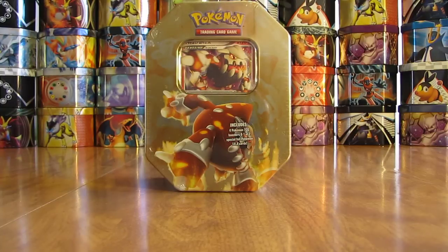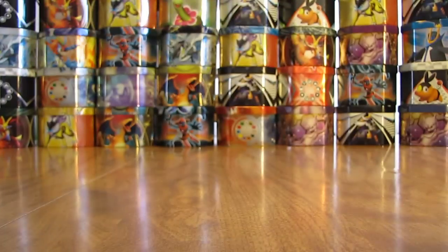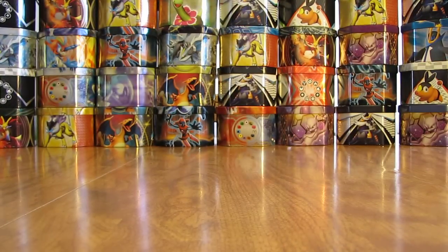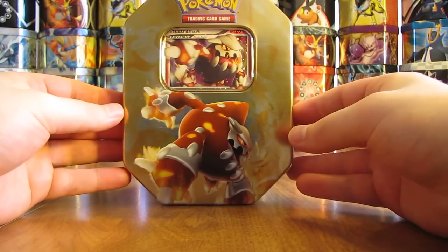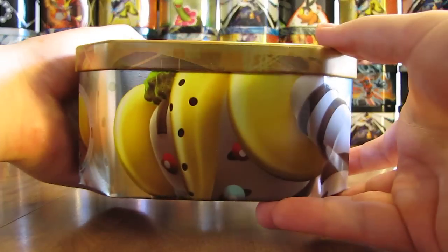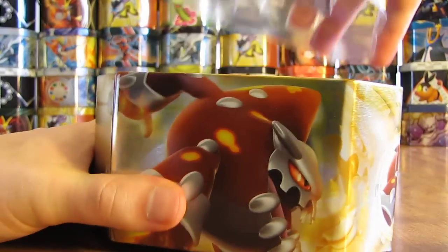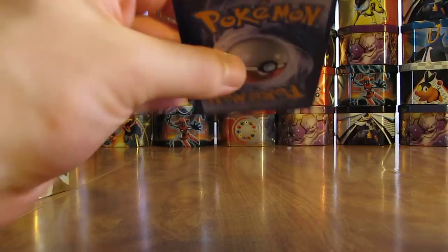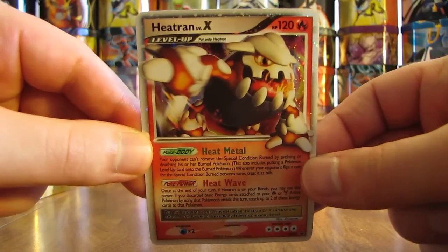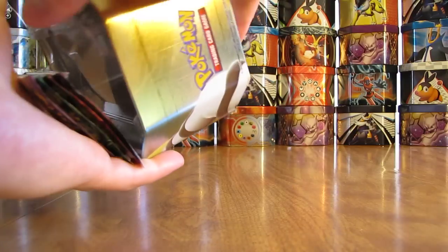The tin includes four Pokemon TCG boosters and one of two special Level X cards. This Heetran Level X tin I purchased off of eBay for $34.95 — it's one of the tins I purchased for this series that I have not opened on YouTube before. I'll give a quick 360 view of the artwork before getting into the tin. I do like the looks of Heetran Level X very much. Hopefully this tin is not weighed — meaning the packs have not already been cherry-picked. This was from a sealed case, pulled directly from there. Here is the Heetran Level X card — very nice.